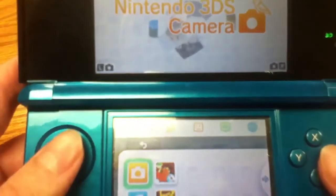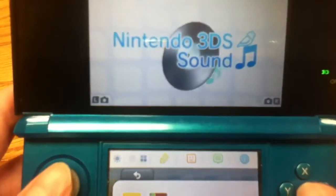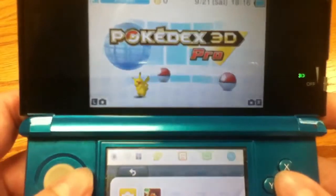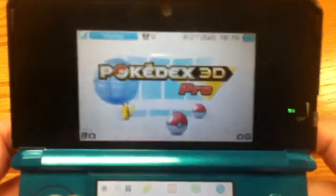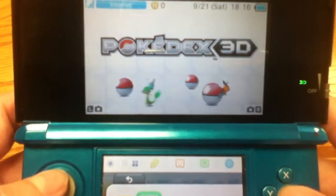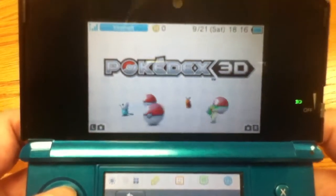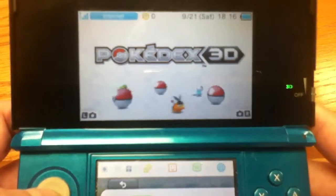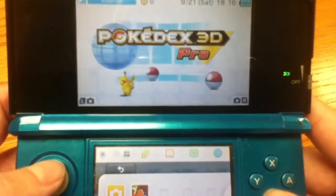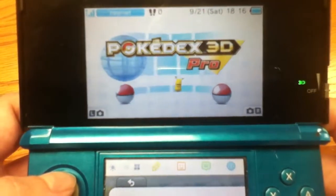Now I have different apps. There's the two that come with the 3DS: the 3DS Camera and 3DS Sound. Then there's Pokedex 3D Pro, which already comes with all the Pokemon in it. And then there's Pokedex 3D, which is free — I haven't unlocked anything in that one. The Pro version also has quizzes and stuff, so it's more than just a Pokedex — it's kind of a game in itself.